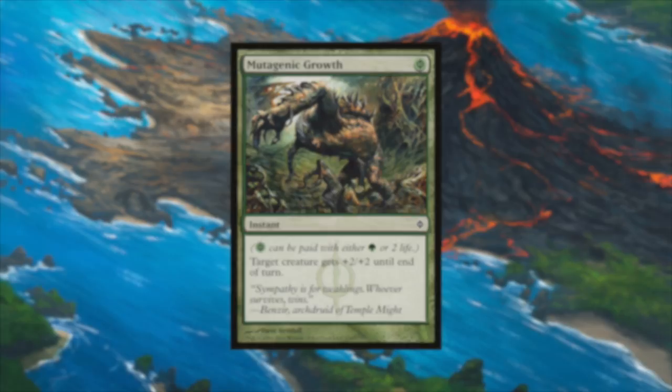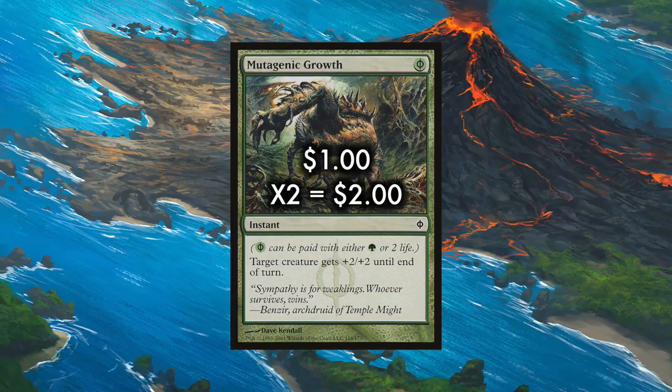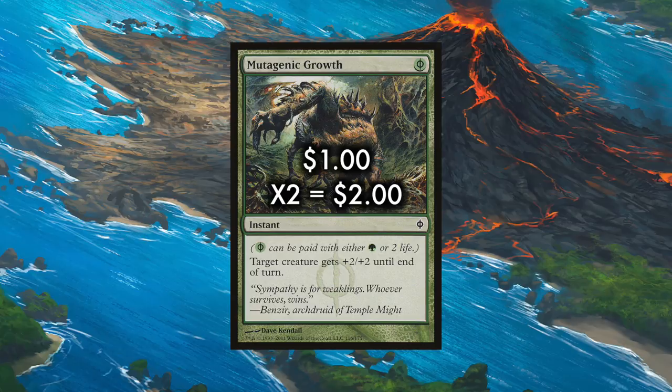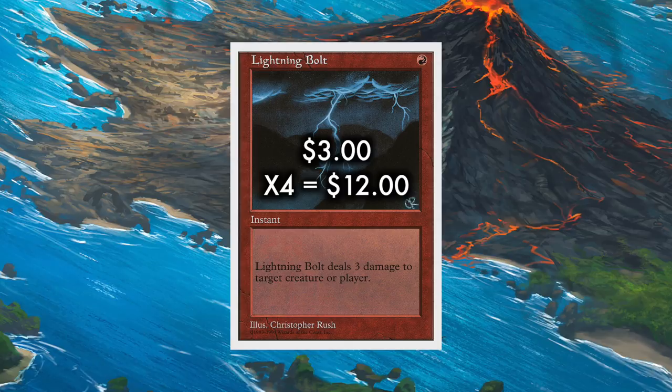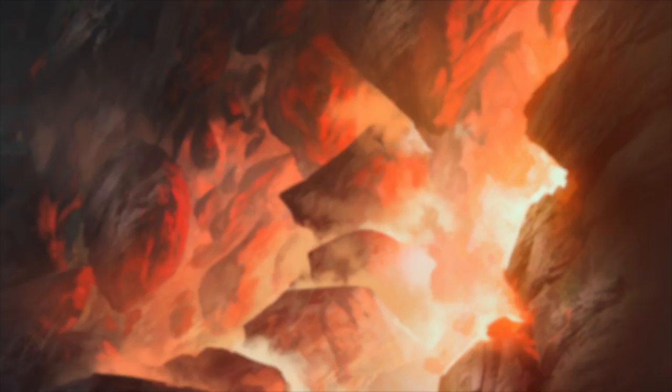The deck also runs two Mutagenic Growth — an instant we can cast with no mana open, because we again pay the Phyrexian toll of life. Plus two/plus two can save our creature from a Lightning Bolt or a Flame Slash, but keep in mind it also still triggers Cyclops or Fiend, so this card might as well be saying target creature gets +5/+2. And since we are in red, a full playset of Lightning Bolt for our own removal, or doing direct damage — and yes, triggering our creatures when we do. By the way, these are genuine Lightning Bolts. They cost only one mana. Eat your heart out, standard players.